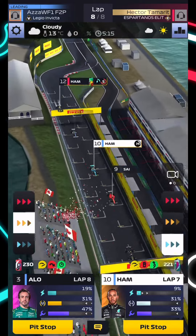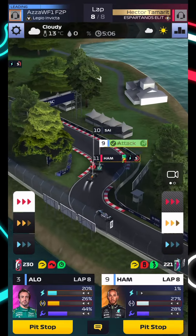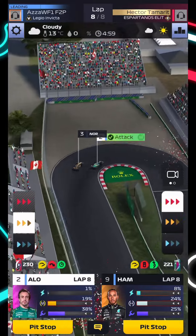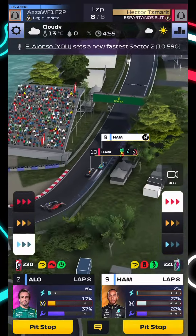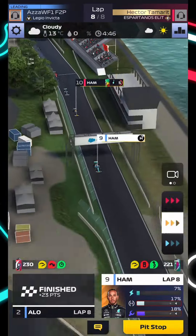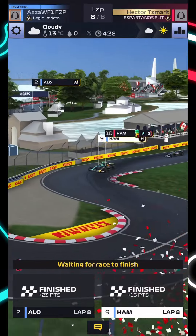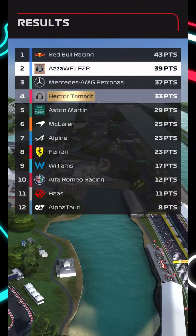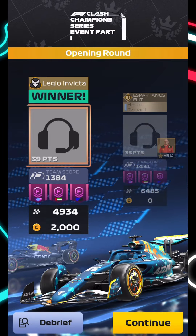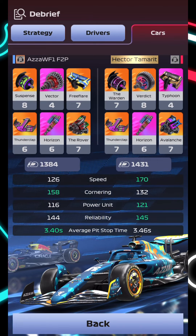Hamilton gets past Sainz — up into P9. Alonso is at the back of Lando Norris and gets the move done — up to P2! Hamilton just about holding on. Alonso takes P2 and Hamilton keeps P9 on the last corner. We will take that! It's 39 points in Canada — a difficult race. If we'd done the two-stop I think we'd have been looking at even more. But 39 points against a tough rival — level 5 Max Verstappen — with a 1-4-3-1 matchup. The car needed more cornering.